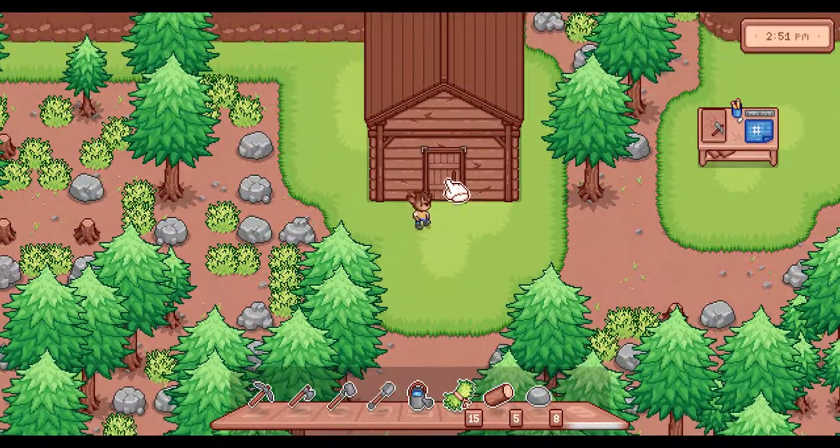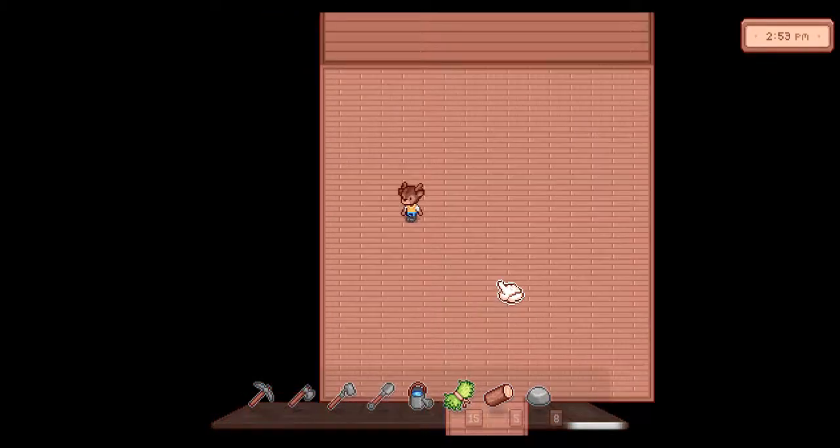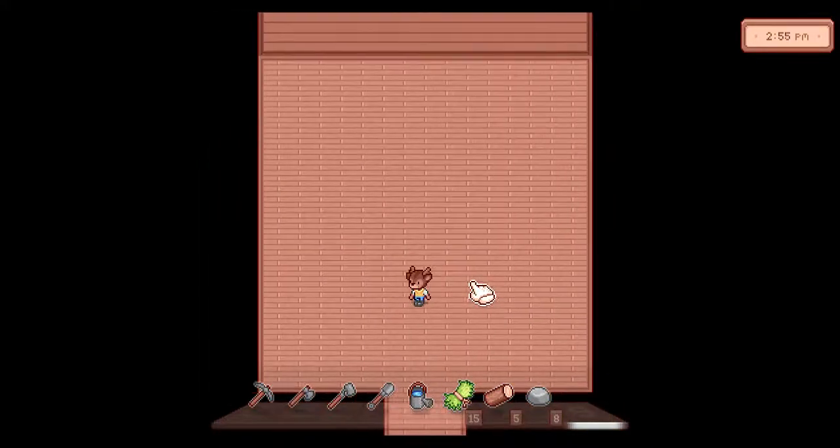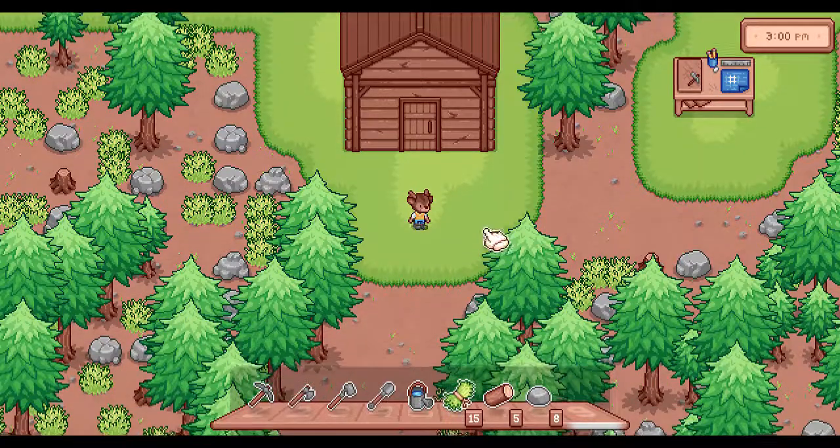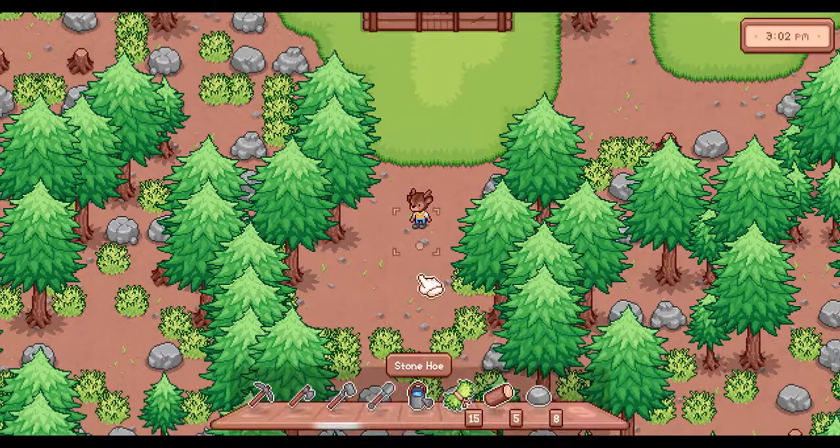You can go inside the house now, which is a new feature, but there's nothing in there yet — though there's plenty of space to build stuff. You can't use tools inside; you can only use tools on the farm and probably the mine when I make that.